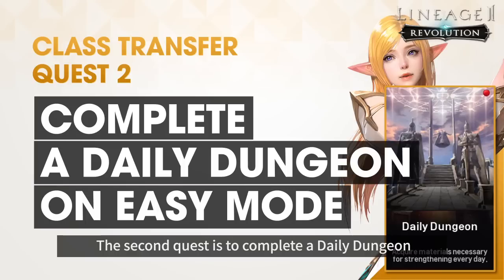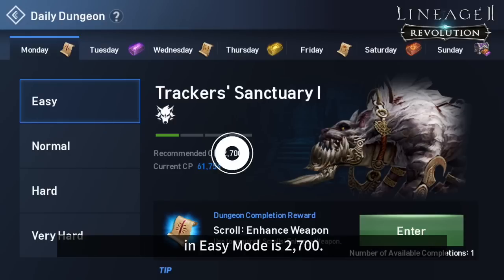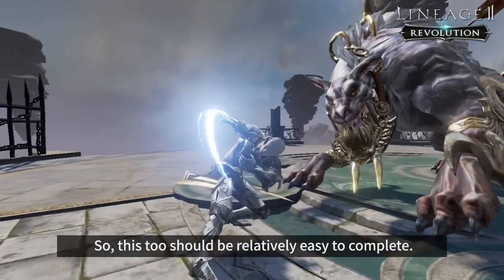The second quest is to complete a daily dungeon on easy mode. The recommended combat power for a daily dungeon in easy mode is 2700, so this too would be relatively easy to complete.